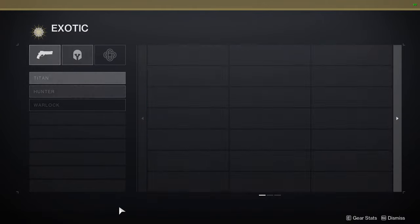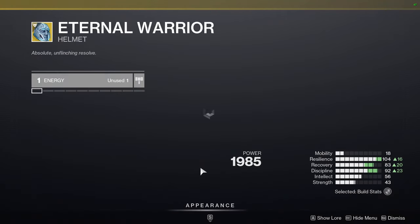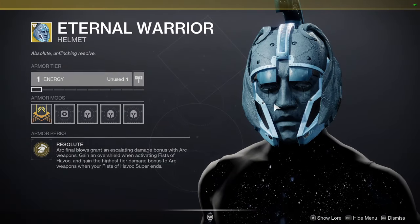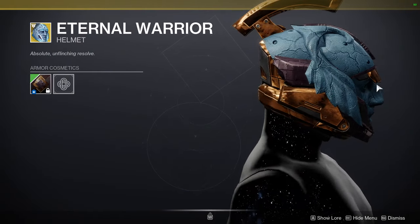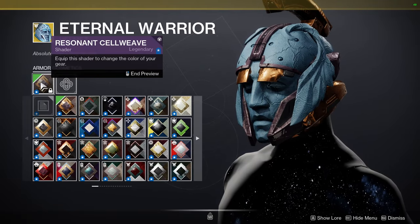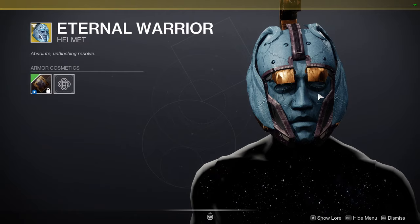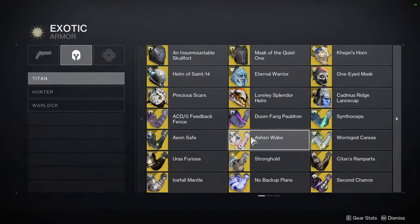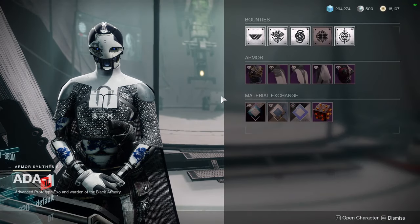Let's look at the Titan exotic — the Eternal Warrior. The Bray Innovation shader goes really well with it because the helmet does not change color. It's basically a one-to-one match with this blue, so it's a really good pairing. That's pretty much it for 801.